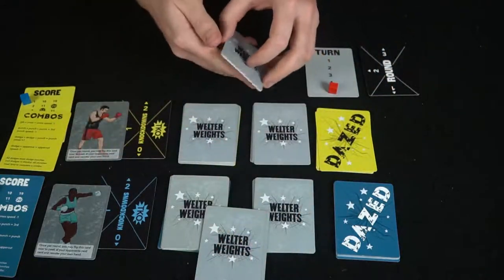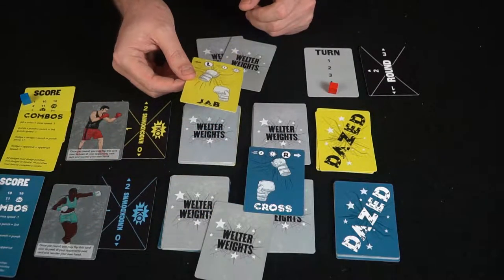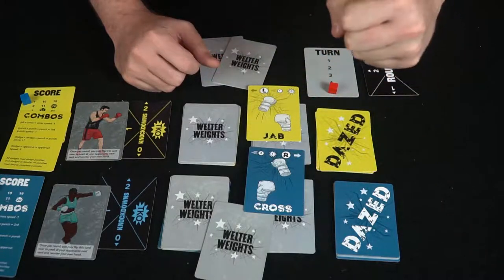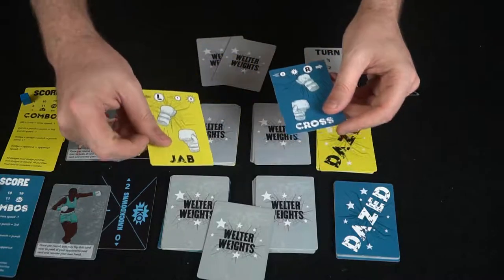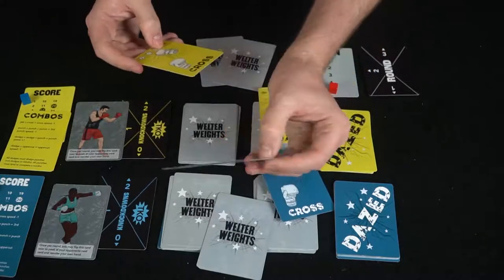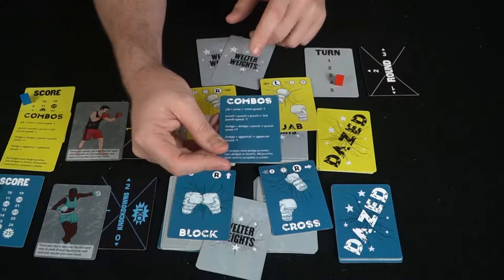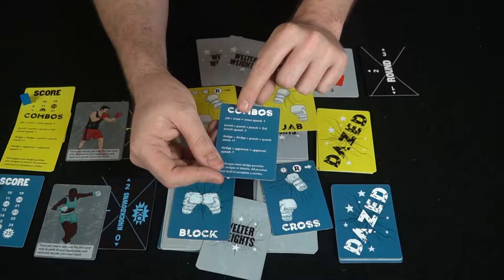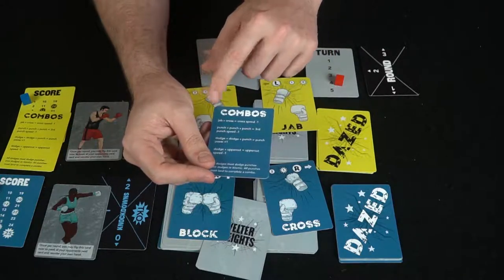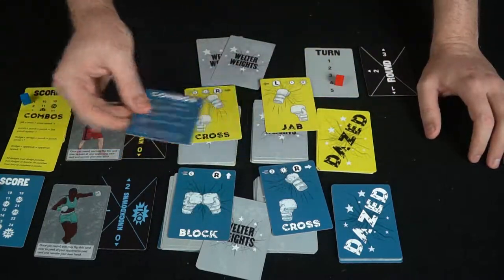Both players place their cards face down in order, then start flipping them over one at a time. For example: a right cross versus a left jab — they're hitting the same way, so they both hit each other. A right cross versus a right block — that block stops the cross. Remember to look at combo bonuses: a jab into a cross reduces the cross's speed by one; three punches in a row gives the third punch minus one speed; dodge twice then punch for one additional power; dodge into an uppercut gives the uppercut minus one speed.